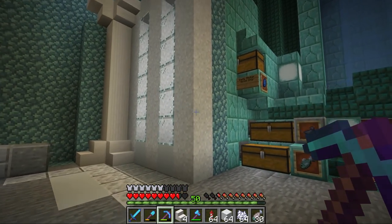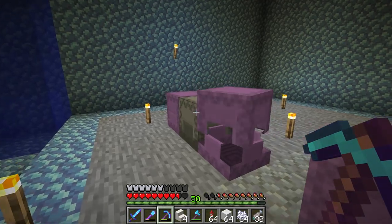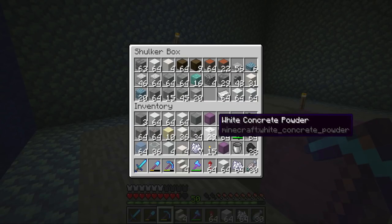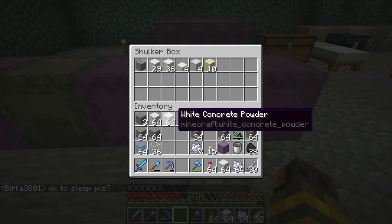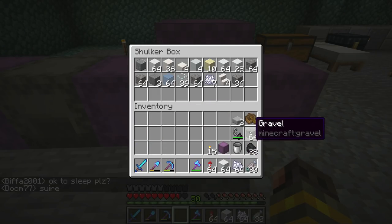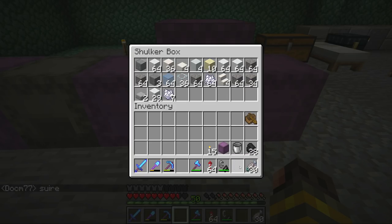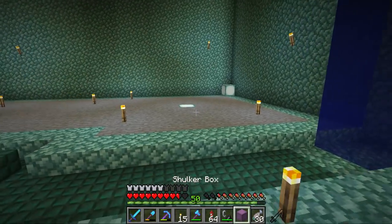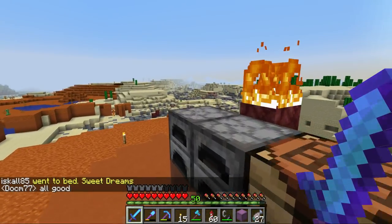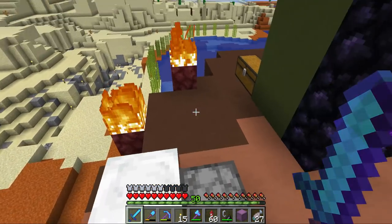If we do it with quartz trim it's gonna be a very white build. It's time for me to go collect another material that I think can really help here - I've already used so many different blocks. The thing I think can really help is something I don't really know where to find, but I'll make an effort finding it - I'm talking of course about hardened clay.